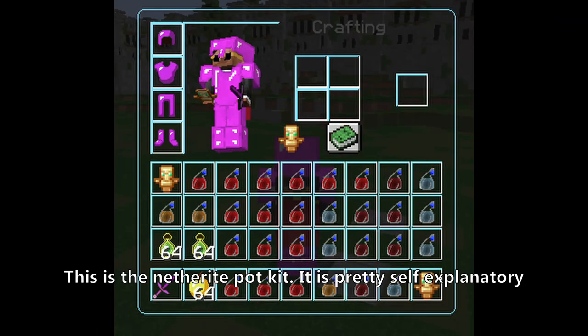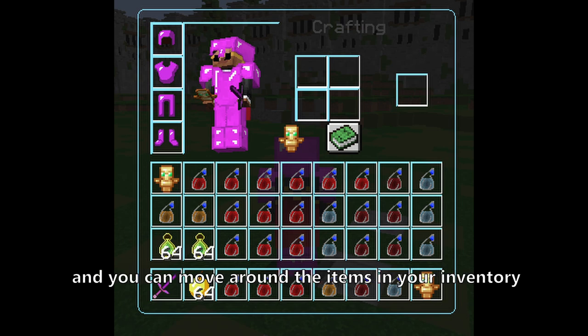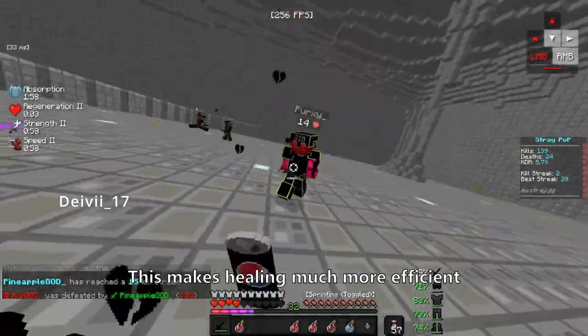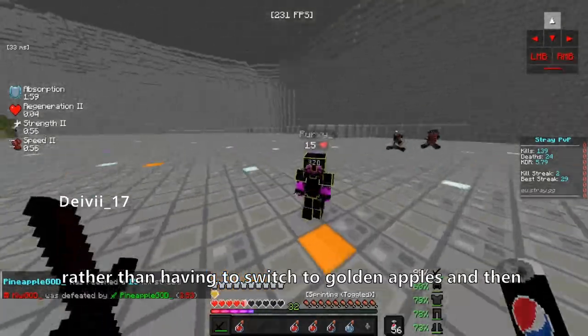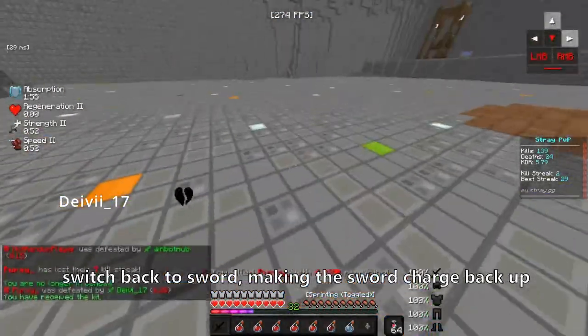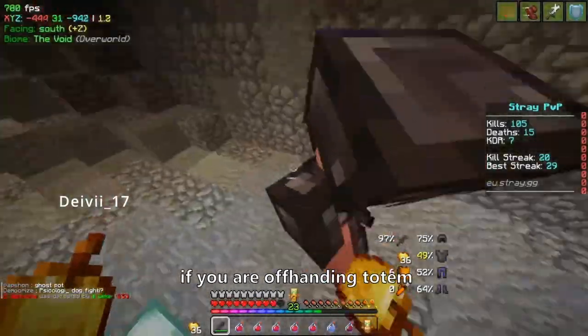This is the Netherite Pot kit. It is pretty self-explanatory and you can move around the items in your inventory however you want, but I suggest to always offhand golden apples instead of totems. This makes healing much more efficient, rather than having to switch to golden apples and then switch back to sword — which makes the sword charge back up if you are offhanding totem.